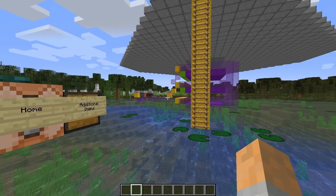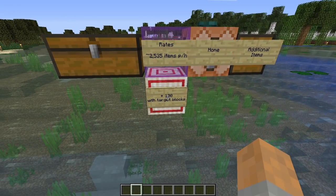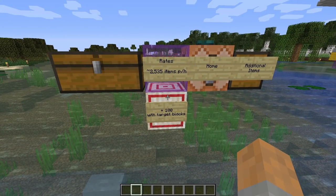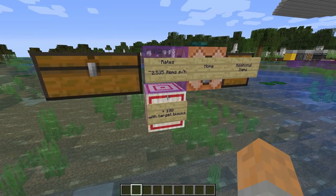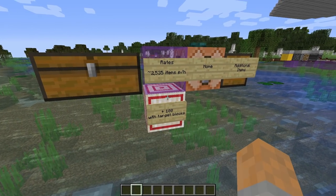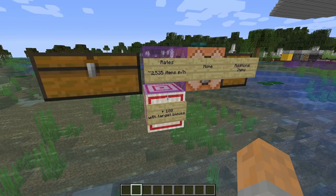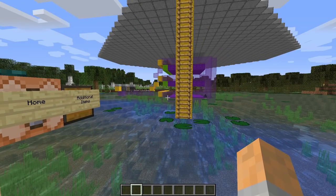If you want to get a little bit more out of this, there is a way to squeeze an extra 100 items per hour out of this thing with a small change using some target blocks. I didn't use that by default because target blocks need four redstone for each one plus a hay bale, so that might be a bit too much. But if you want to squeeze out a bit more resources, then you can do that and I'll show you how to do that in a minute.